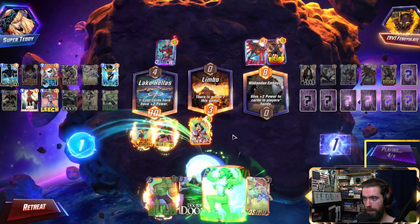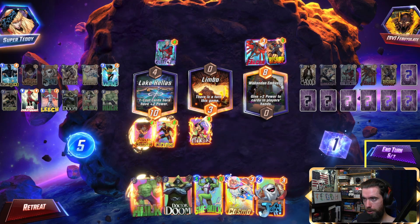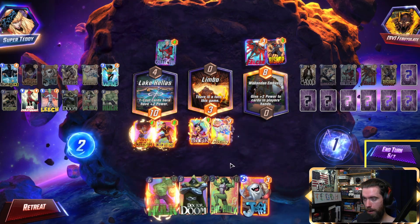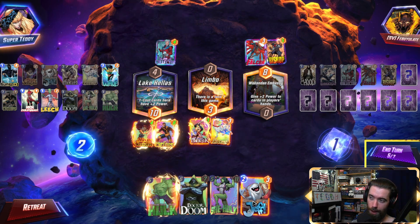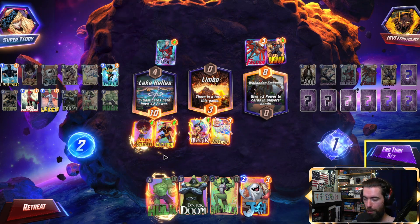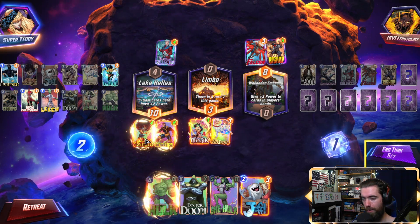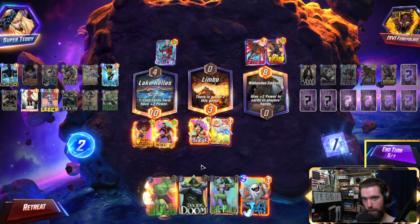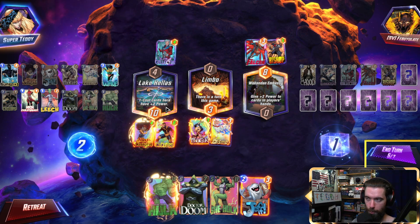Can I get away with a Cosmo protection or do I have to go Leech? We don't find Leech, so I think I have to Cosmo. I will still pass rather than play Jeff. Jeff represents three power. Passing represents one ping from Cyclops right now, one more from the Misty Knight, and then two on the Hulk. So it's a little bit better to pass, and then if they play another card it is yet one point better.